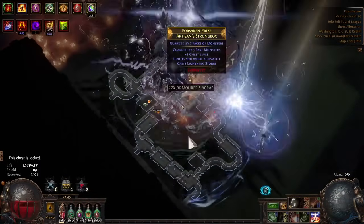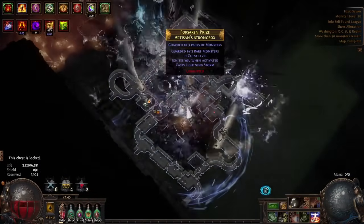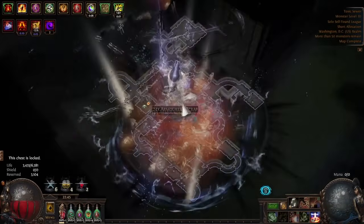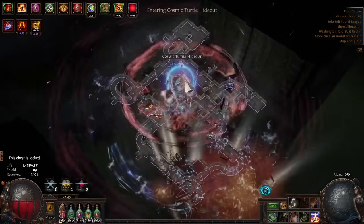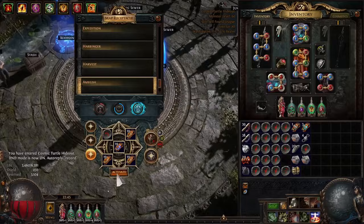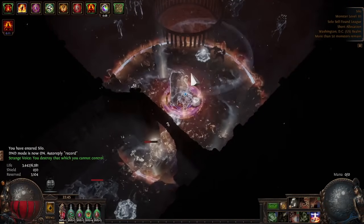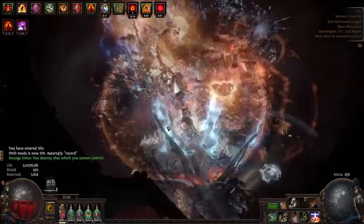Looks like we did not hit anything of note here — no 17s. There's still hope. Nothing. Alright cool, let's do another one. Here's a Silo, just because I have a Silo here. You will also get — which is nice — 84 cluster jewels. Because you have permaclusters you'll get Eldritch currency.